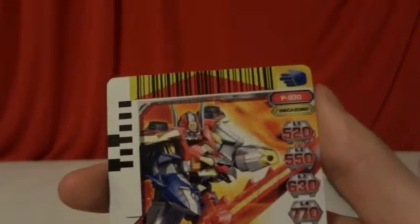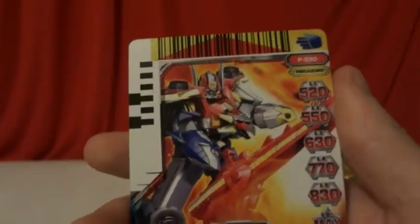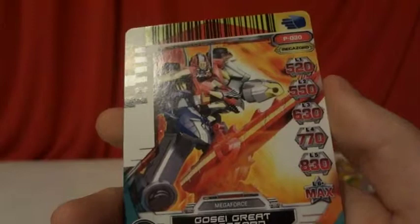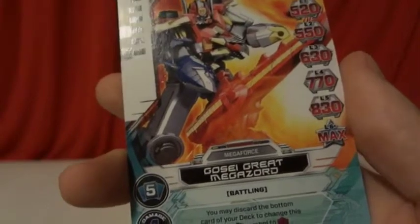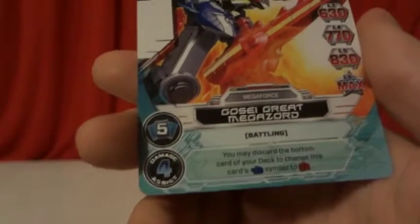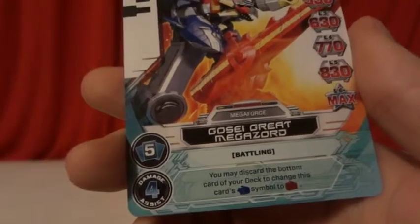And with our other card we have Paper, P30 Meta Zord. Level 1: 520, Level 2: 550, Level 3: 630, Level 4: 770, Level 5: 830, Level 6: max power. Meta Zord — Go Say Great Meta Zord. Discard 5 cards, that's 4 damage assist. You may discard the bottom card of your deck and change this card's symbol from paper to another. So let's hear what that card has to say.